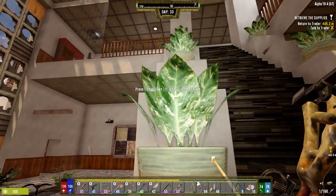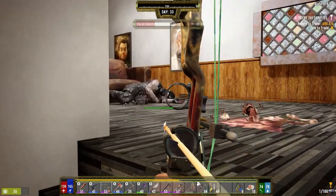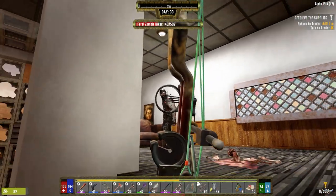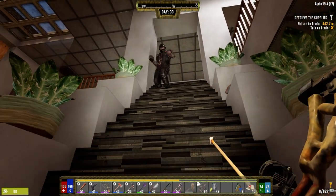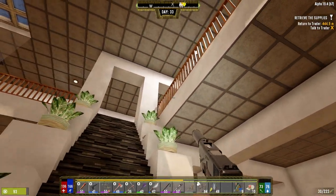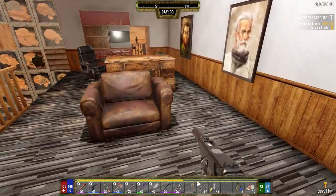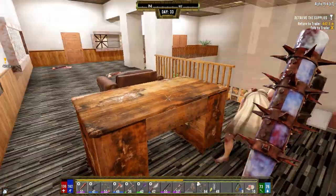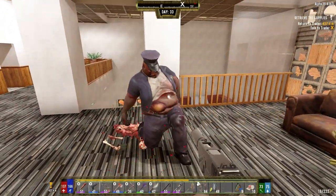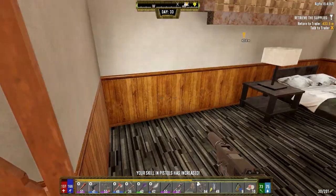We're done here, we can leave whenever we want now. Somebody heard me — was that a cop? No, it's just a big boy I think. He fell down — got somebody right here. Nobody on the balcony — oh it is a cop! It was a cop. That's how we roll, baby.